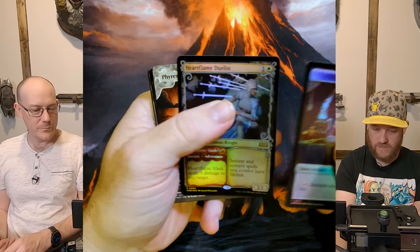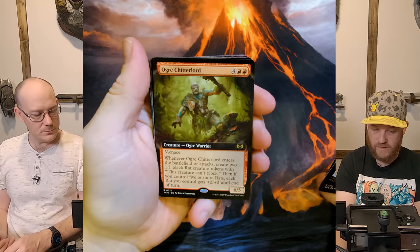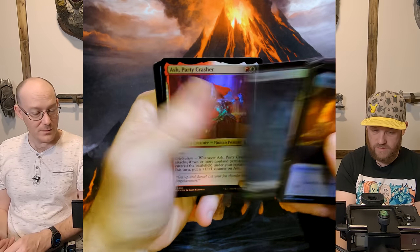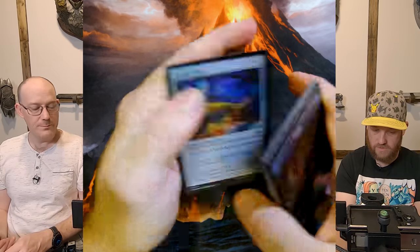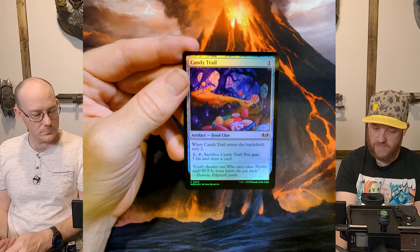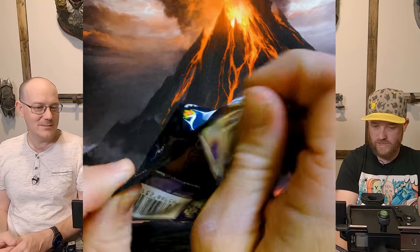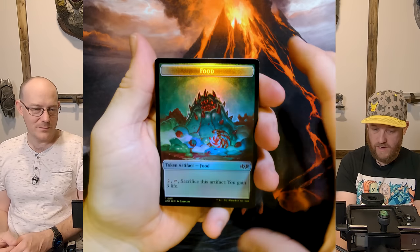So we've got Heartflame Duelist, Phyrexian Unlife — cool card — Pollen Shield Hare, Chitter Lord, Poisoner, Greed's Uprising — that's a cool card — Stab Wound, Swamp, and Soul God Landed. Then the Uncommons and Commons: Candy Trails, which I've seen is supposed to be really good in Limited. Enter the battlefield, Scry 2 for one and two mana, then sack it — you gain 3 life and draw a card. It's like food on steroids. You can do it for 3 mana: Scry 2, gain 3 life, draw a card. That's pretty dope. I love all the food tokens.